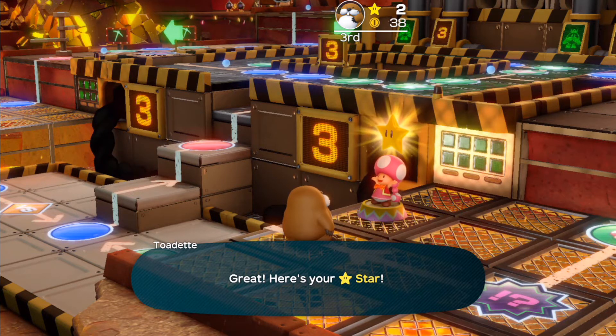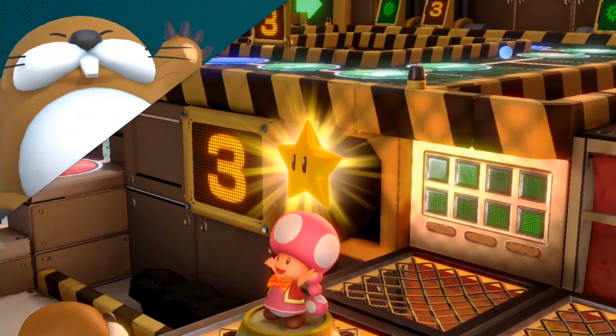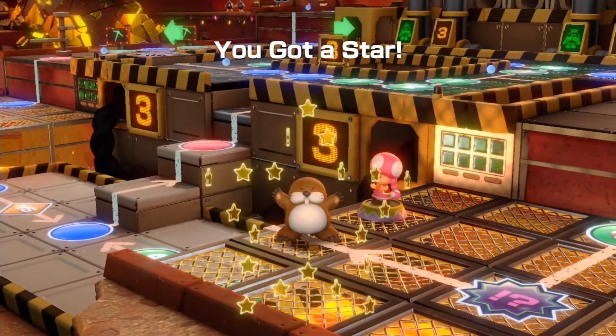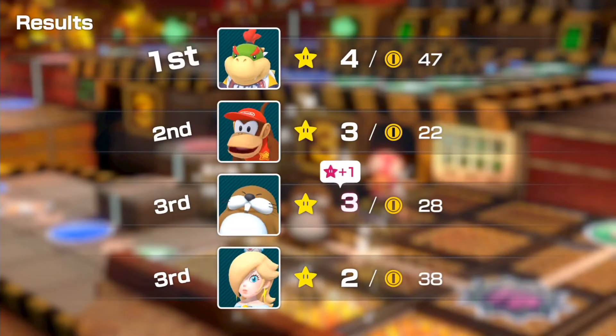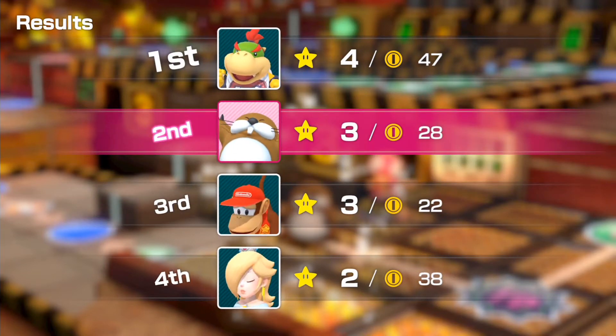Which is pretty odd, because we haven't got the allies from the very beginning. But when we get to the later part of the board, it turns out Monty Mole is the only one who has the most allies at the moment. It seems odd, but still.